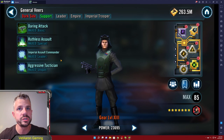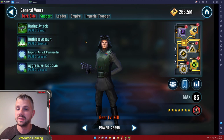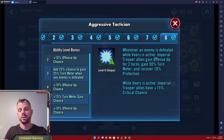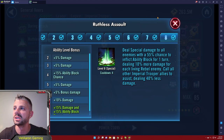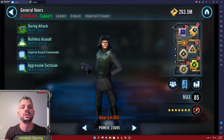The first thing we're going to talk about with General Veers is his leader ability. The offense bonus is nice, but the really important part is that they're gaining 20 speed and 10% turn meter whenever they gain a buff, which is why once they start rolling they typically don't stop until they've taken out the other team. On his unique, Empire Imperial Trooper allies gain Offense Up for two turns and gain 50% turn meter and recover 10% protection whenever they defeat an enemy.